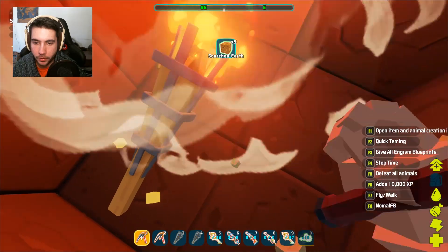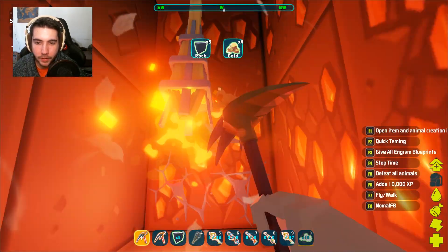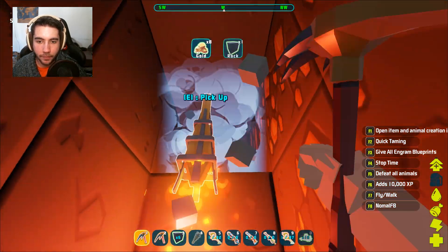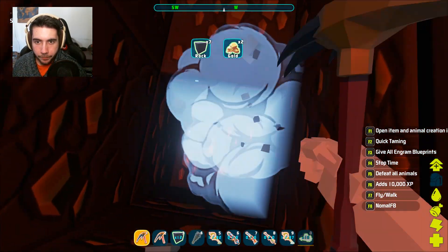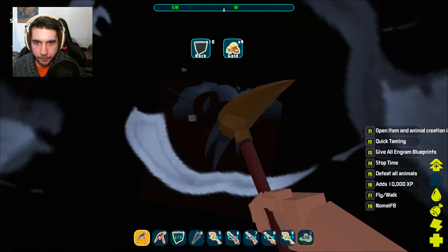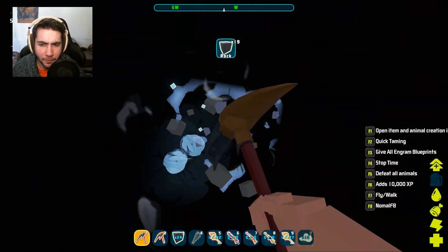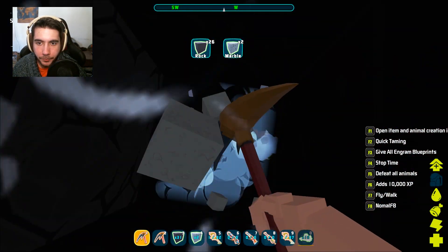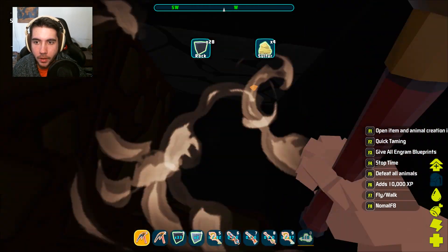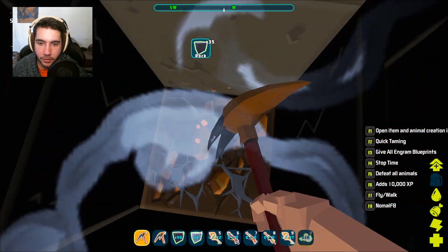We're going to keep going — we've got to know: is there bedrock? Is there lava? What is at the bottom of this world, and what kind of resources can we find down here? So we're finding some gold, finding some rock. This is a mole pickaxe, if you were curious — you get it by killing moles and using moles. Now we're getting marble down here, and a little bit of sulfur. So this gives you a good idea of how deep you have to go for certain materials.